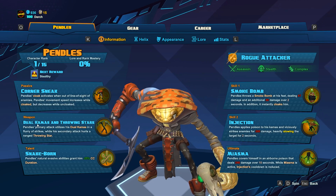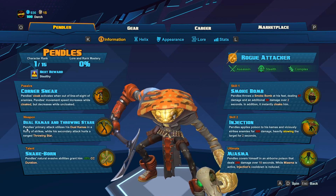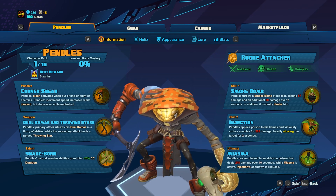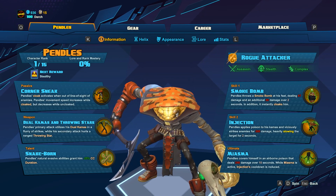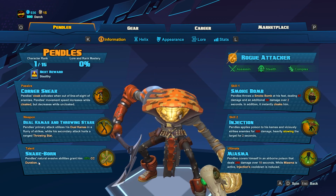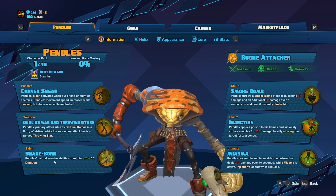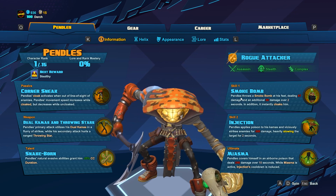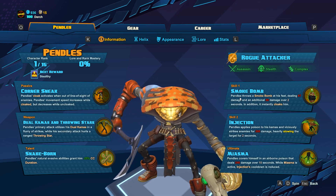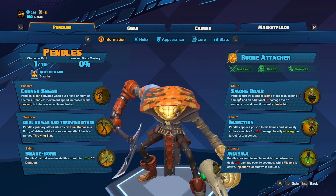He's got his dual Kamaz and Throwing Stars — melee attack with a ranged one, which is very cool. I like the look of his weapons. Snakeborn gives negative 25% CC duration as a talent, which is a cool one because I hate CC. That's not only stuns and locks, but also slows and all that stuff, so it really comes in handy.